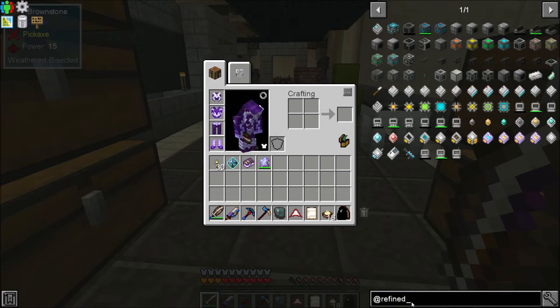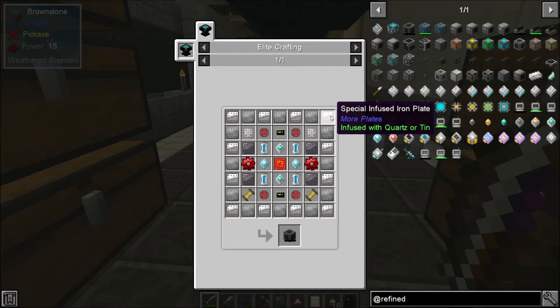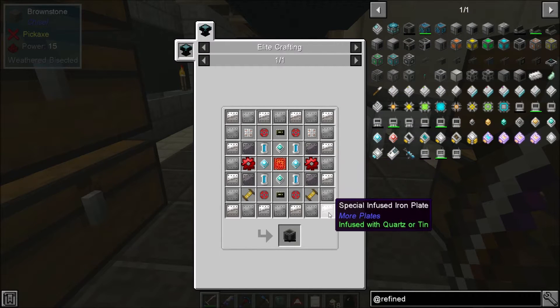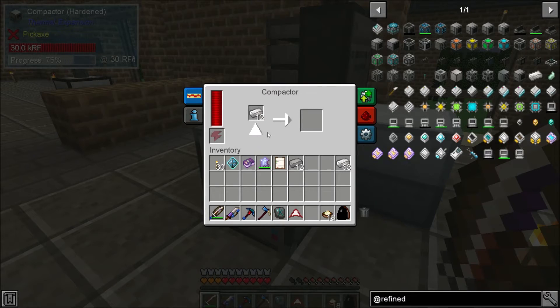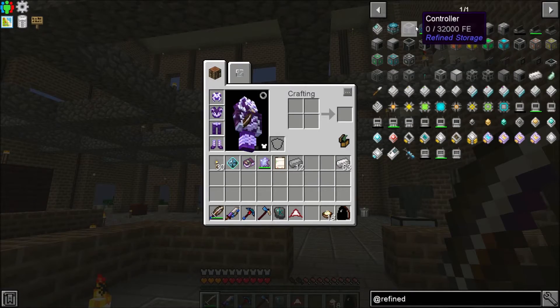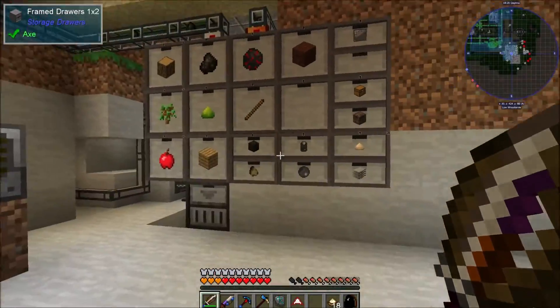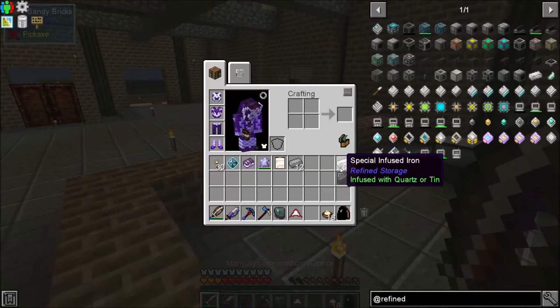Let's dive into refined storage. The first thing we need to make is the controller — the creative controller is not craftable. We're going to need 12 special infused iron plates and 12 steel plates. With refined storage we only need one controller, it's not like Applied Energistics where we need a bunch — just one. This section of automation is probably the best thing we've automated in this whole series so far because there are so many parts I use constantly.